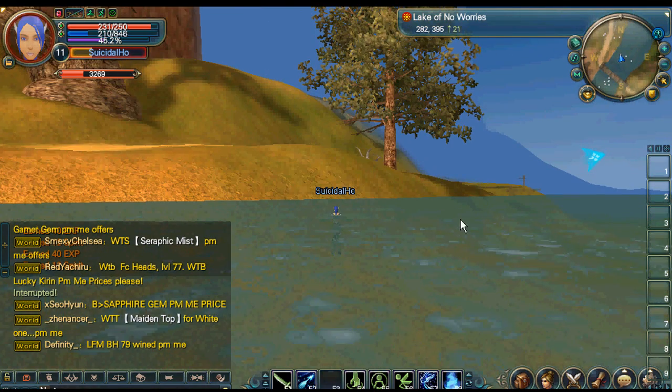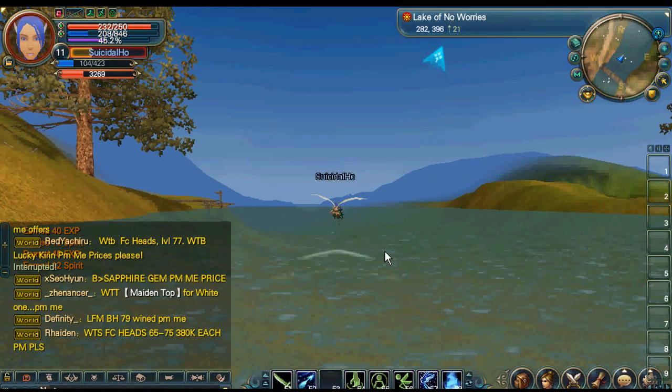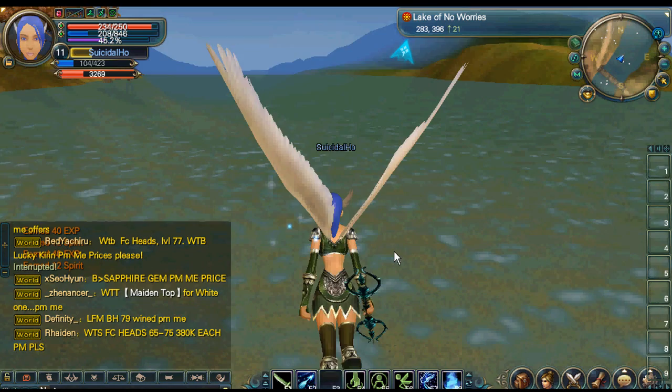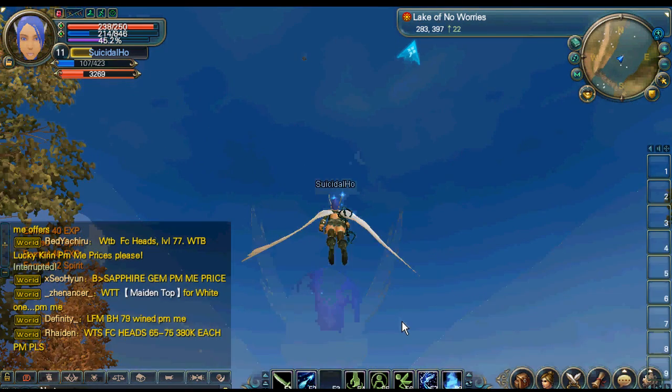Winged elves have the ability to fly. You can fly at any time, as long as you're not in water. You've got to come up out of the water first, but you can fly at any time.